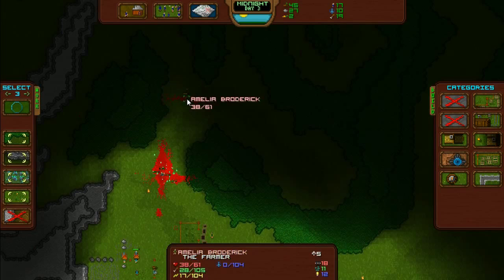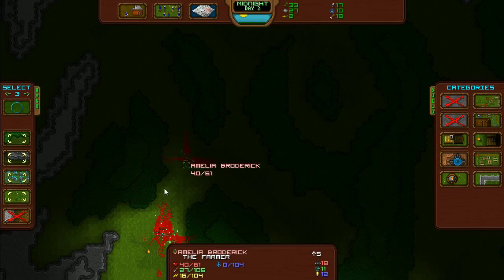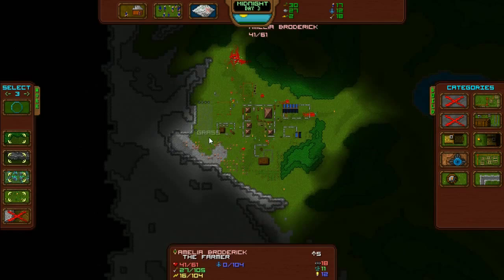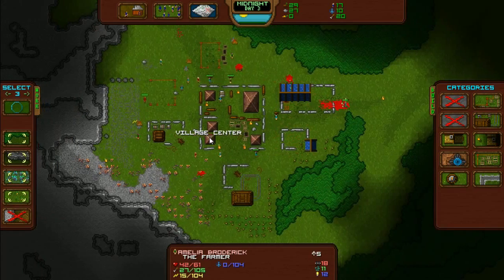Amelia, what are you doing? You're level five and you're fighting a level one and a level four zombie — come back! Maybe because she's hardcore she's decided to fight them. What — she killed them! Wow.